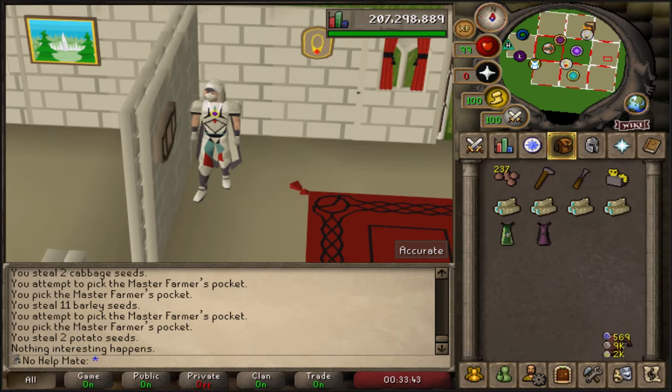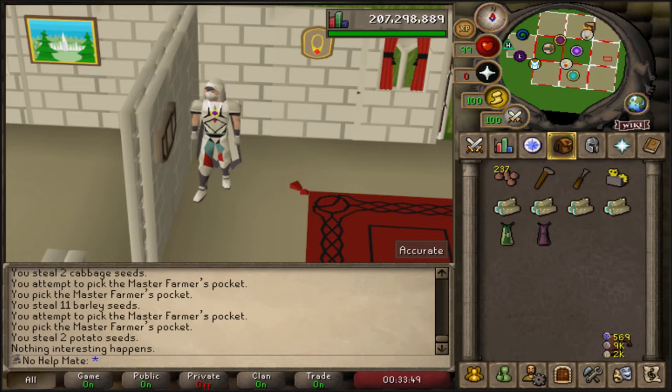Now for the digsite pendant - this is the hardest one to get, but you can actually get this while you're collecting your 100 kudos. Basically you have to clean artifacts in the museum and you get a clean pendant. Once you take it to them, you'll get the unlock to make ruby pendants that you can enchant into digsite pendants. I highly recommend you do this while going for your 100 kudos so you have it for the future. If you have 82 Construction, you can make one in your house with unlimited teleports, which is pretty expensive but recommended long term.